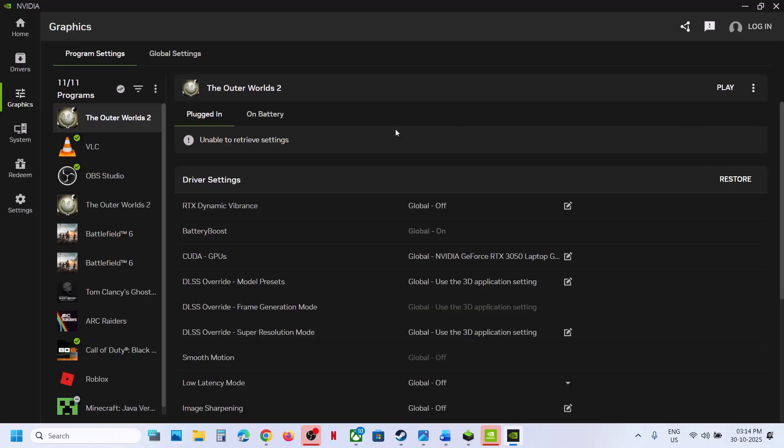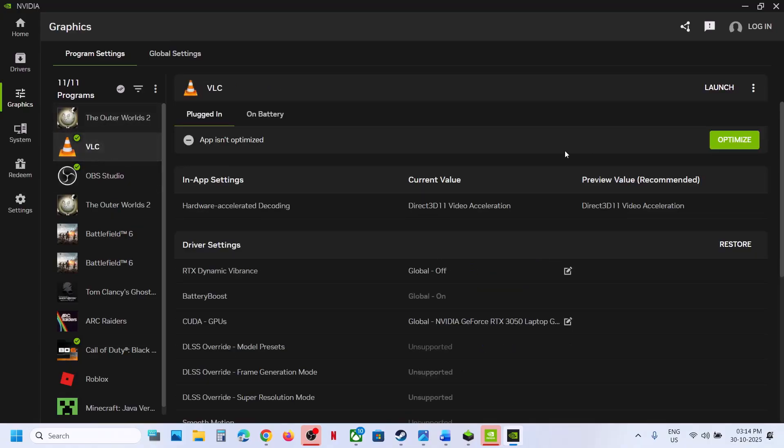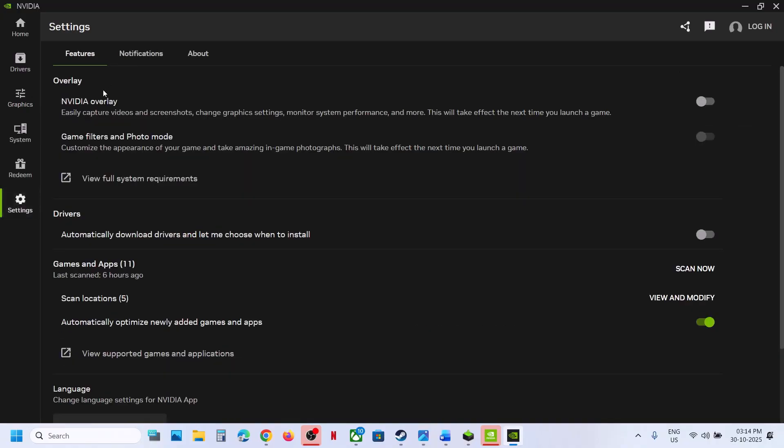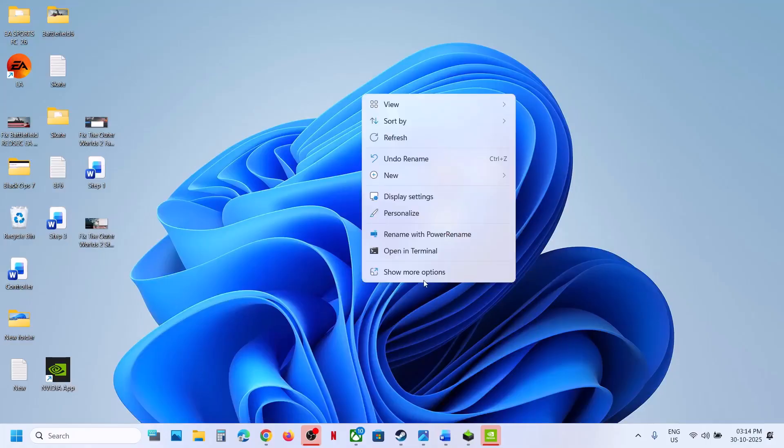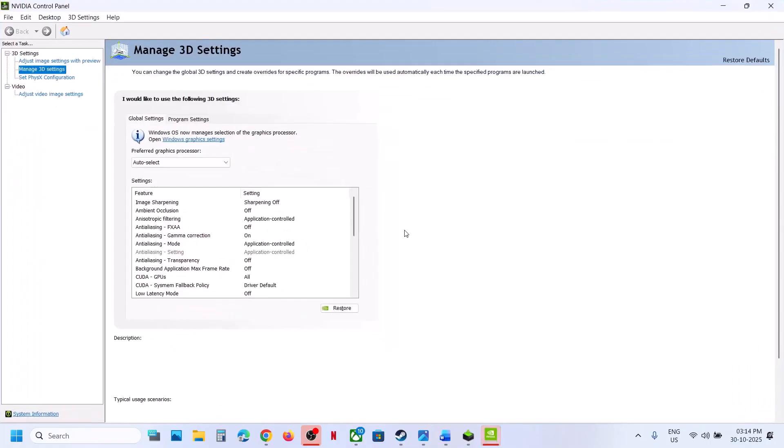If the game is already optimized, you can revert the optimization. Then go to Settings and turn off the NVIDIA overlay and launch the game. For the debug mode step, go to the desktop, make a right click, Show More Options, go to NVIDIA Control Panel, then go to the Help option at the top and put a check on Debug Mode. Make sure debug mode is checked, then relaunch the game and check.